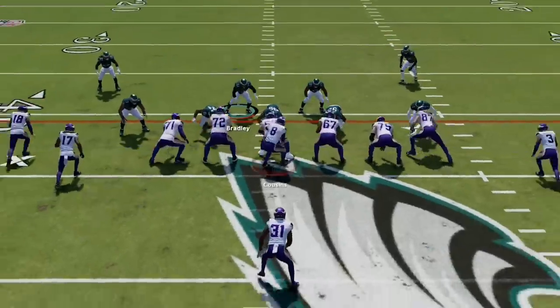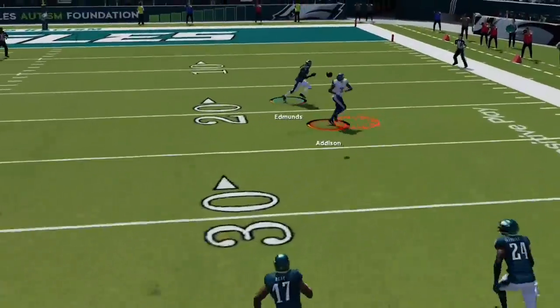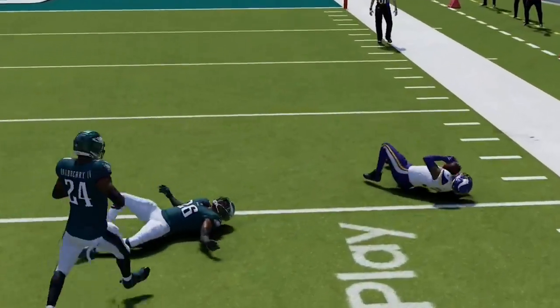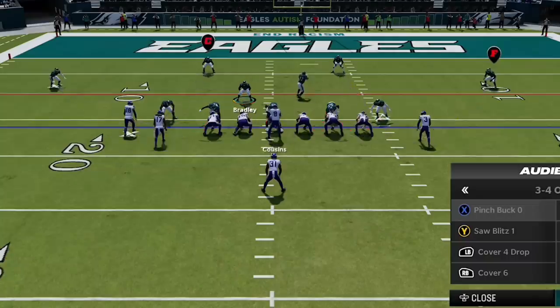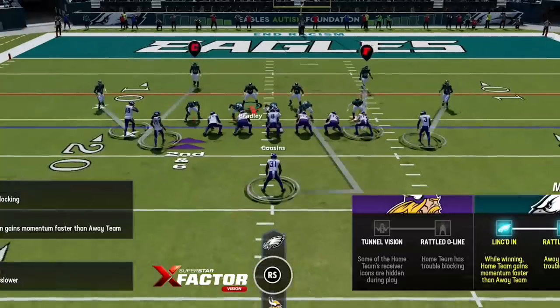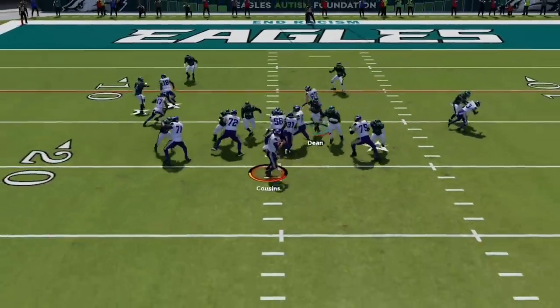This time he passes, and the weakest part of this defense is the cover 2 safety side — that safety mostly just prevents anyone from getting deep behind him. As he gets inside the red zone and hurries me up, anytime someone gets comfortable with one of my coverages I just switch to another for a different look. Since he's under center, I go to the pinch buck 0 — I pinch the entire defense again and the pressure gets in, forcing an incomplete pass.